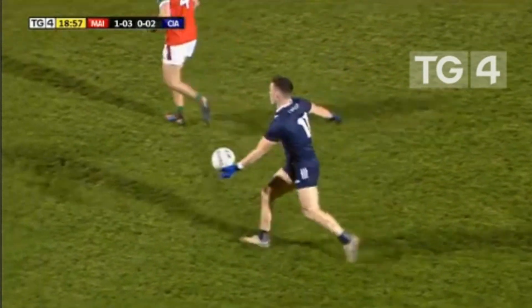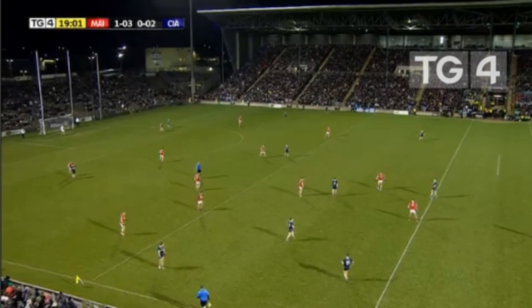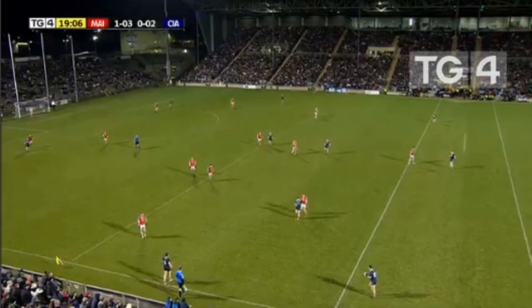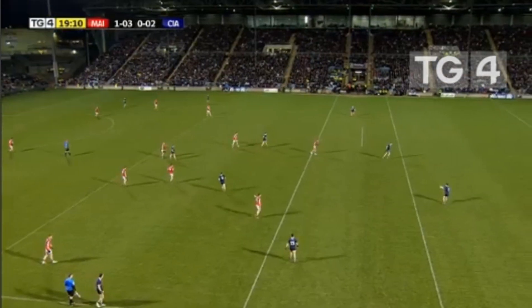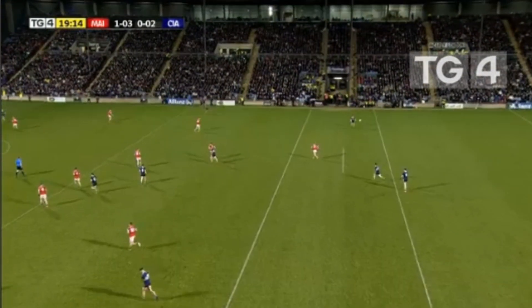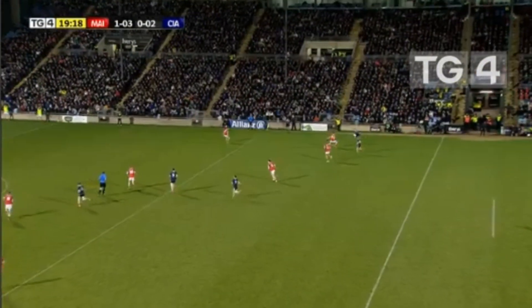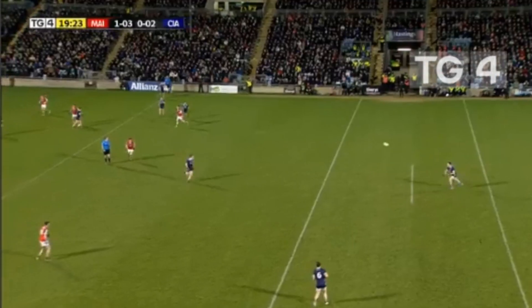Clifford goes short to Tony Brosnan — not many options inside for Kerry, forced to go lateral over to the stand side. Twenty minutes gone in Hastings Insurance McHale Park — Mayo leading Kerry 1-3 to 2 points. Jack Barry just inside the Mayo half looking up, gives it short to Barry O'Sullivan, still finding it hard to break through the Mayo defence.